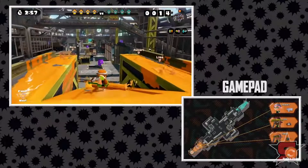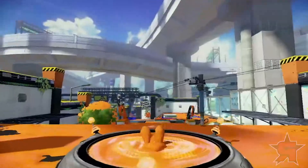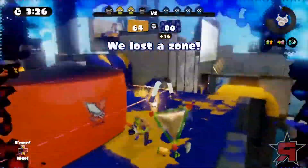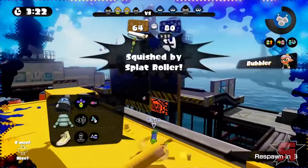In every mode, the Wii U gamepad can be used to see an updating map and to launch respawn players into the thick of battle. They'll respawn, allowing them to super jump. In this map, you can see the zone is surrounded by high points, and the other team is back in control.